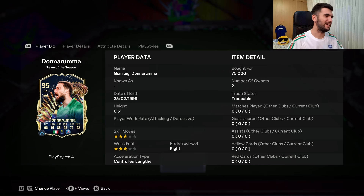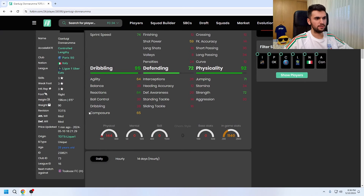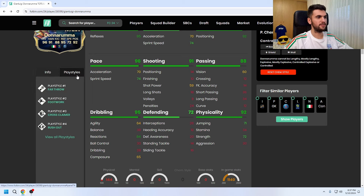Hi, welcome to my channel. Today EA released the 95 TOTS Gianluigi Donnarumma — the highest rated goalkeeper in the game right now. He's 6 foot 5, 3-star skill moves and 3-star weak foot, right footed. He has a unique buy type, so let's look at his playstyle.